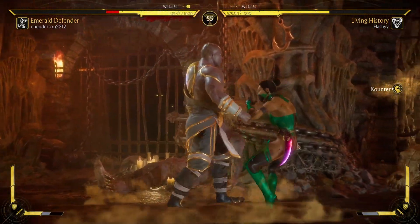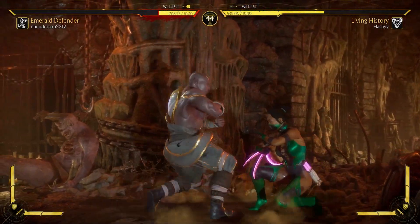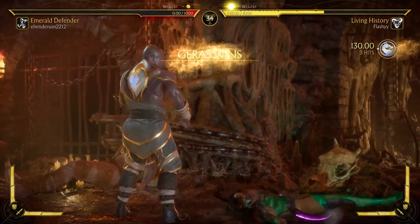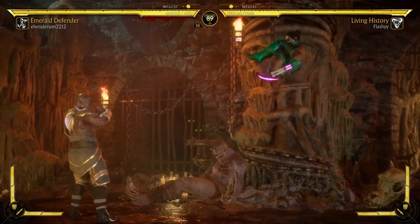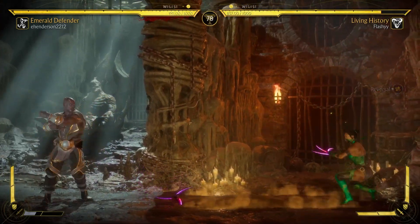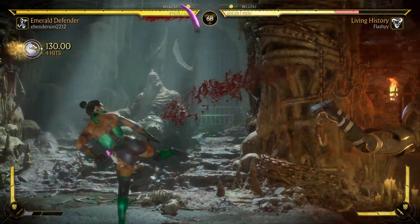Walk up grab, keep him in the corner - this is working a lot better than anything else so I'm gonna keep doing it. He was looking for the down two so the grab was sketchy. We could have closed this game out right here - wake up roll. At least we're keeping it interesting. Who would have thought Shifting Sands is so clutch? The stand one grab is so confusing because you think they're gonna do the low.